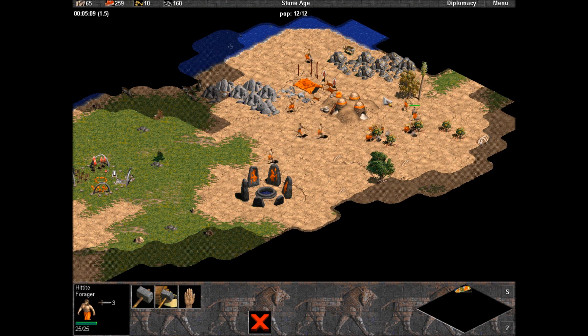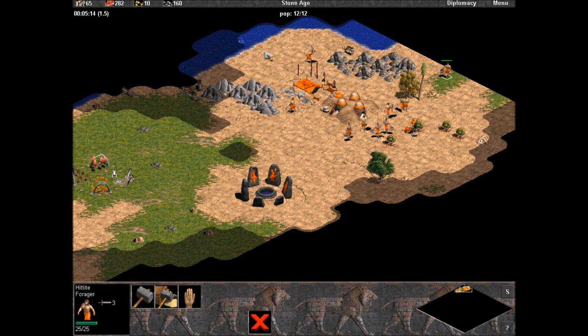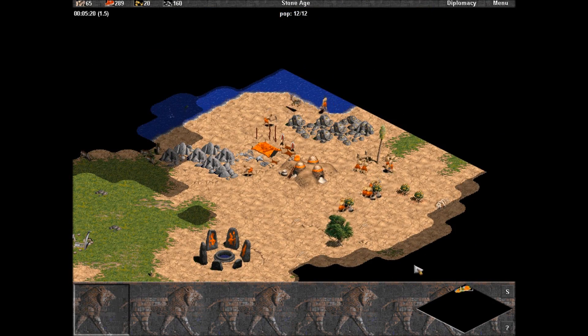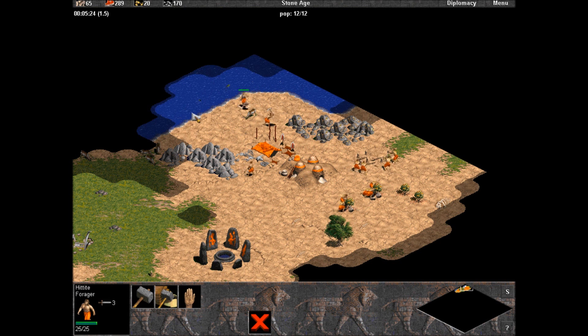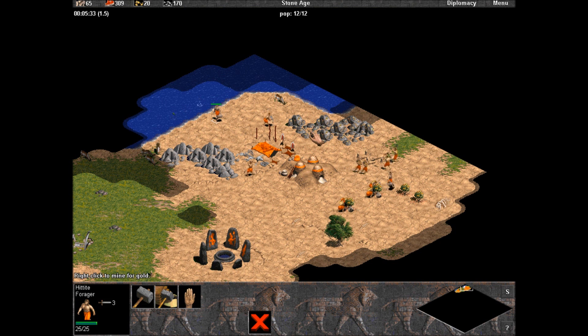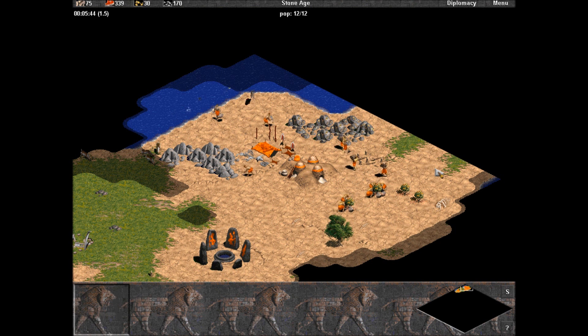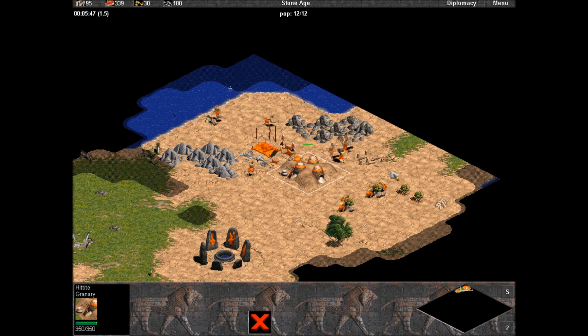Since I have a pretty good income of food, I'll actually take one guy off and station him by the water so I can build a dock. If you're playing on a land map, you don't actually have to build a dock or take any villager from forage bushes. I find it inefficient to take villagers from wood to build the dock, because you need that wood for the dock itself.